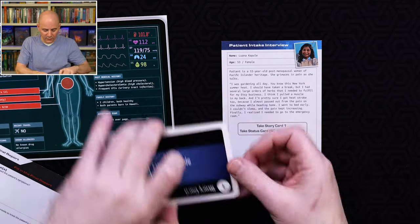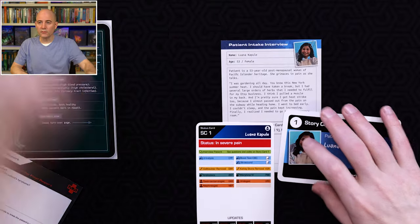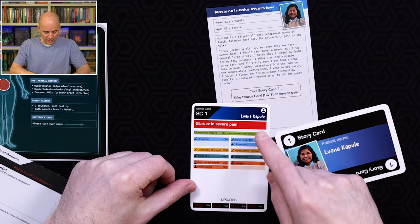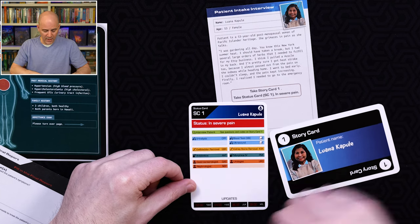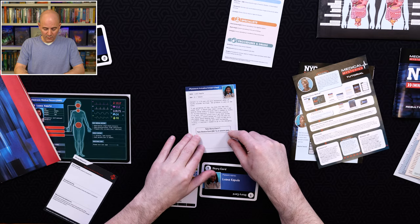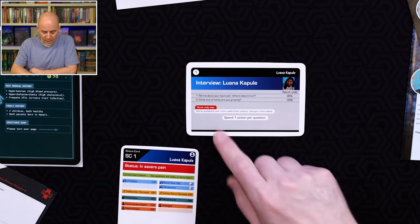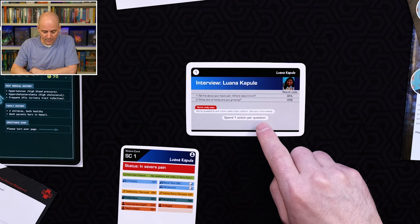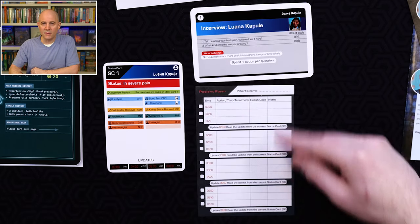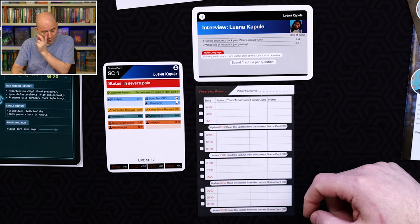All of these cases will direct you to take the first story card and the first status card. These are key — everything else you'll do in the game will be drawing from these cards. You'll always have a status card describing the current state of your patient; here she starts out in severe pain. The card also lists all the actions you can perform. The entire game is played by taking up to 12 actions, starting at midnight when your shift begins, and this is where you record what you want to do.